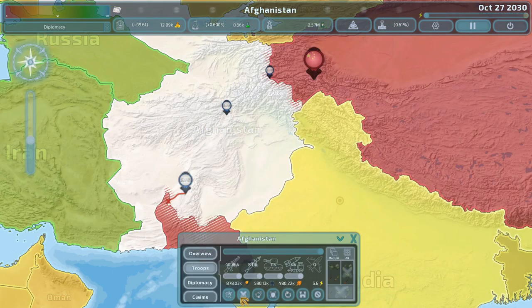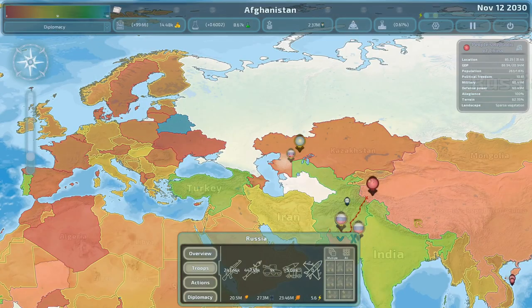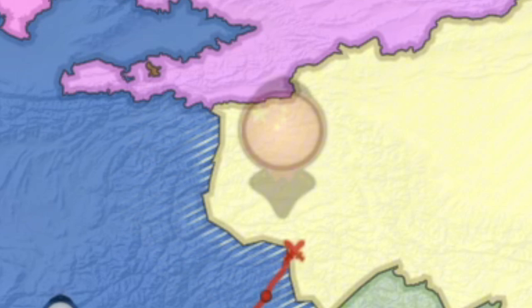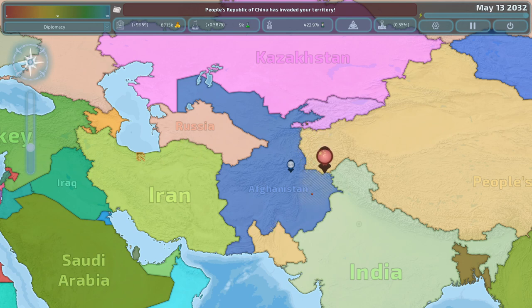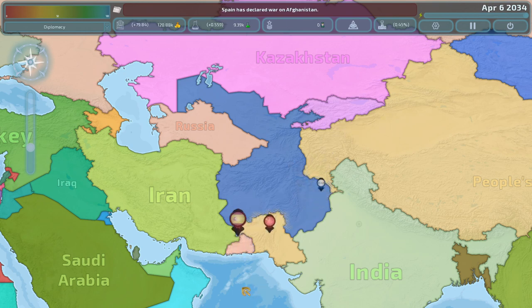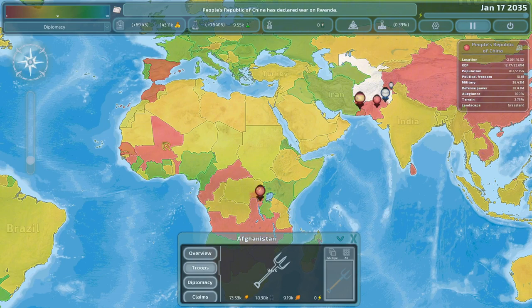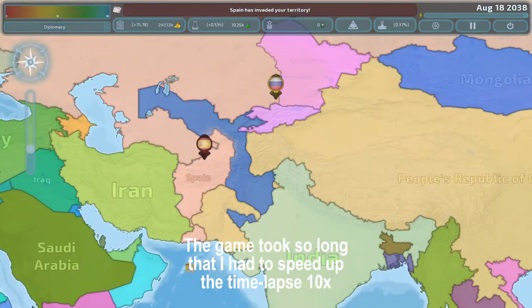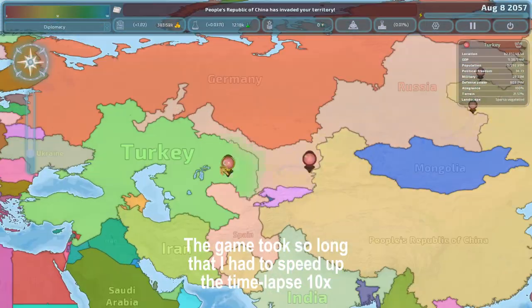Actually wait - before we do that, I'm making one last attempt to survive. If Russia and China are at war, why is Russia doing nothing? They're at war with the whole world. Did the Chinese just leave? Dang it - let's just speed up time and watch me die. How did I do anything to Spain? That's still China - China controls so much. There we go, finally.